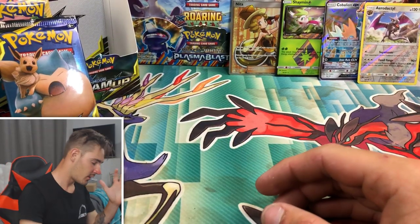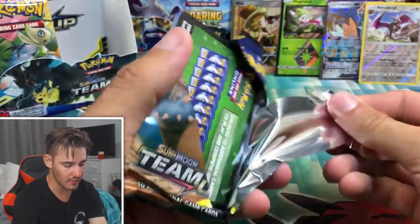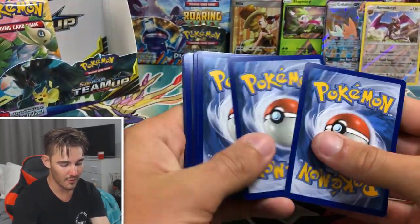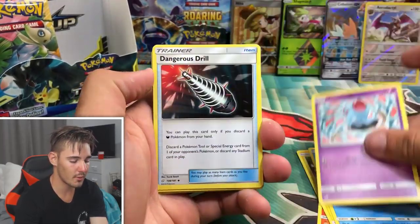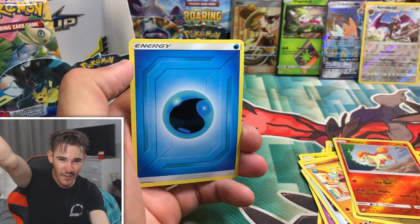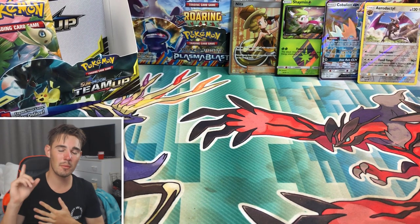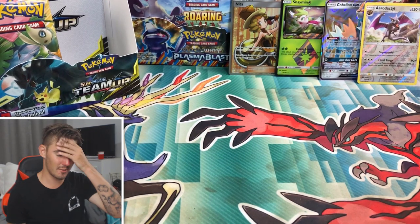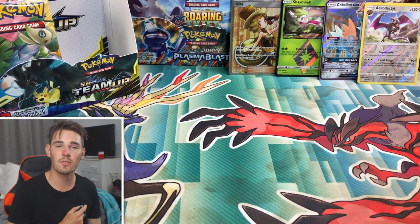A Snorlax pack to finish off this video — hopefully you guys have enjoyed as much as I have. We have Joltik, a Blitzle, Squirtle, a Tentacool, Dangerous Drill, a Hitmonchan, Dragonair, a Ponyta, an Aerodactyl, and we'll go Water — we got it! That was actually quite fun. Thank you all for watching. Please remember to like and subscribe if you want more. Thank you all for watching — I look forward to seeing you guys in the next video, peace out.